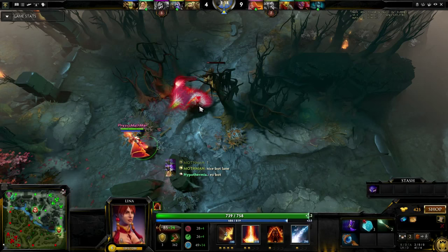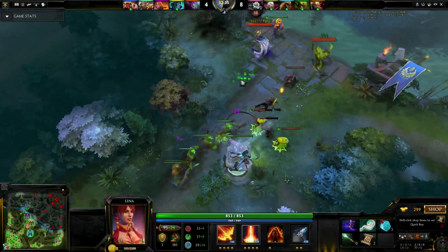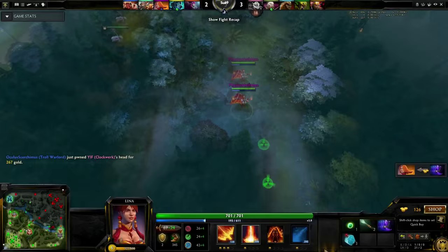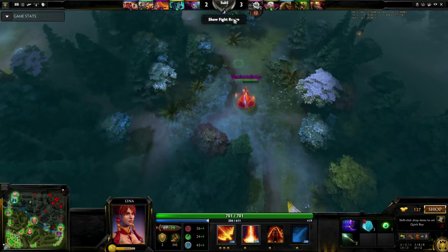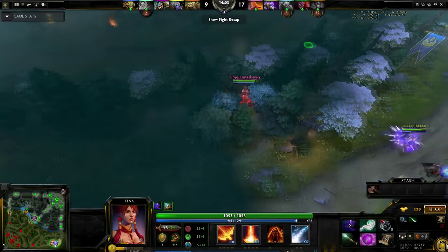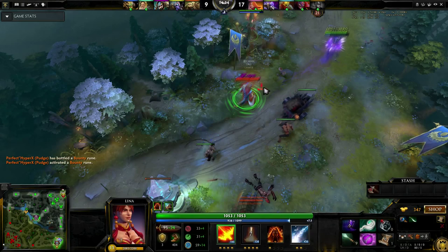Mid game arrives with the Eul's Scepter. At this point, you'll want to identify which heroes you should target for a kill — this usually means supports or lower health carries. If needed, buy a smoke and go gank a lane. After completing your combo, you will have very little mana to do much else. Use your remaining mana to farm the lane or jungle as you meander back to the fountain to fill up again. By the time you do, Laguna Blade should be off cooldown, so you can repeat. If you are efficient with kills and in-between farming, you will be fast on your way to the next item, Aghanim's Scepter.